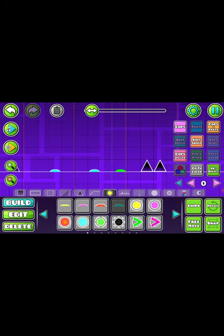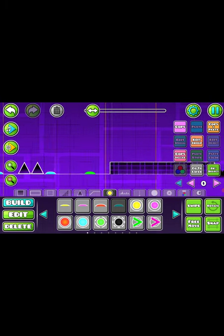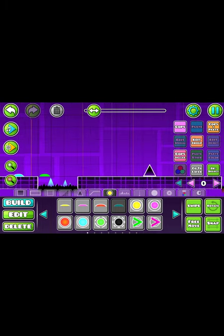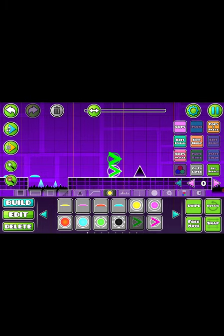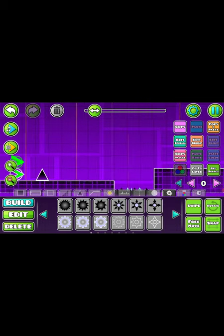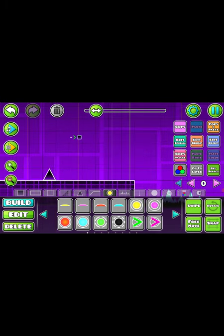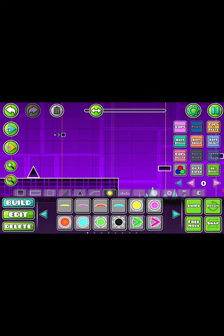We need to make this new Geometry Dash — Stereo Madness. I want to edit all the levels, it just looks so funny. Let's make a portal. This looks sick — you can do anything you want probably. This does look sick, like put a portal — I didn't even notice that.